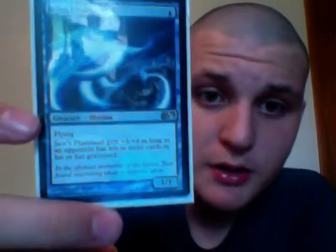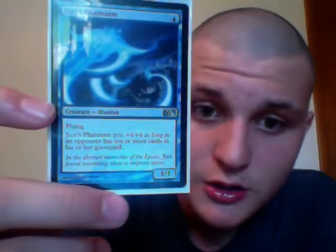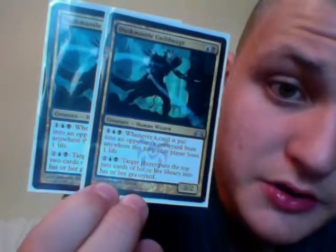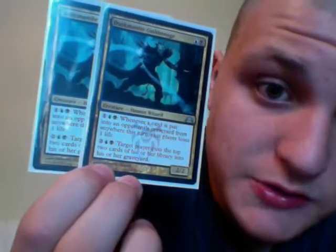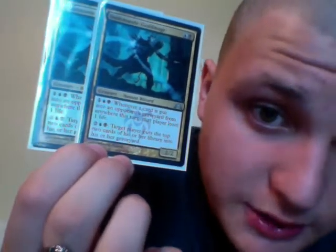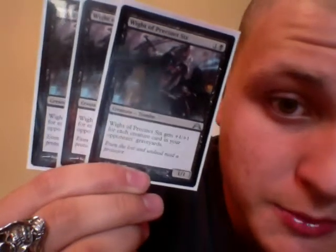Now we're going to get into the creatures of the deck — there's a lot of them. We have 1 Jaceous Phantasm, a 1 blue drop, flying. It gets a +4/+4 as long as the opponent has 10 or more cards in his graveyard — it's a 1/1 from the start, but becomes a 5/5 with flying. We have 2 Dusk Mantle Guild Mages — 2 drop, 1 black, 1 blue. Whenever a card is put into an opponent's graveyard from anywhere this turn, that player loses 1 life. Tap 1 black, 1 blue, and 1 colorless; or tap 1 black, 1 blue, and 2 colorless — target player puts the top 2 cards of his or her library into his or her graveyard. It's a 2/2. We have 3 Wight of Precinct Six — gets a +1/+1 for each creature card in your opponent's graveyard. It's a 1/1 and a 2 drop, 1 black, 1 colorless. So those are very good cards.